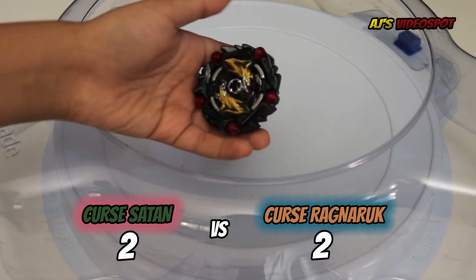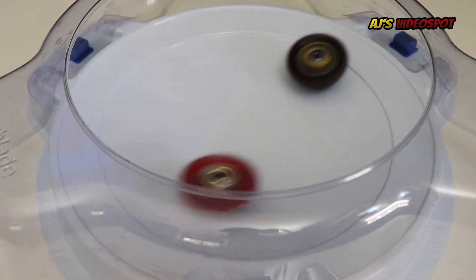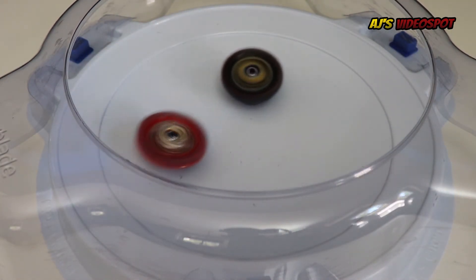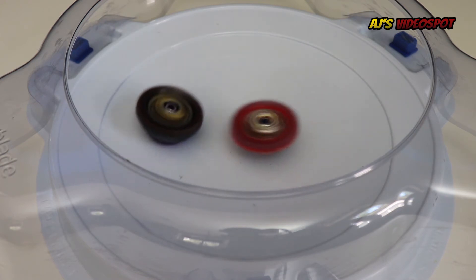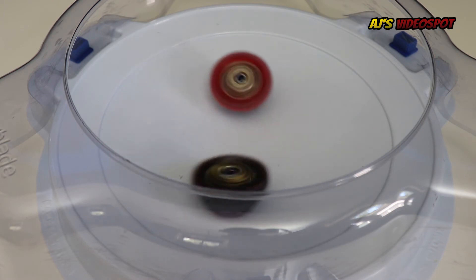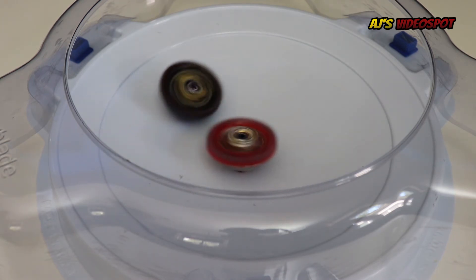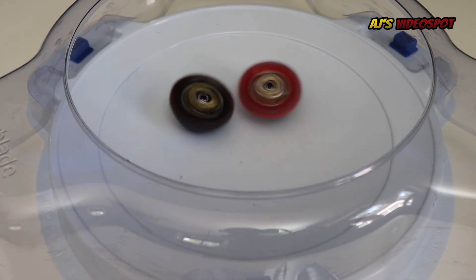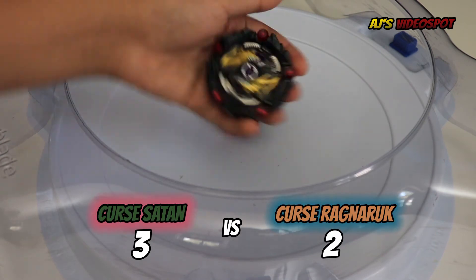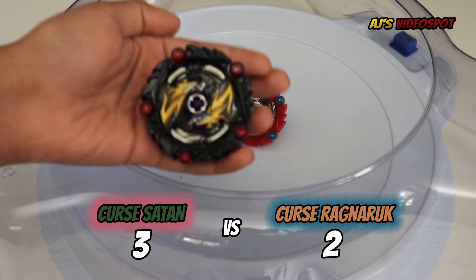Three, two, one, let it rip! Survivor finish for Cursed Satan. Three, two, one, let it rip! And the survivor finish for Cursed Satan — Cursed Satan is the winner of the second battle!